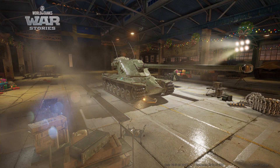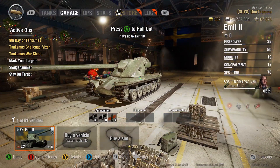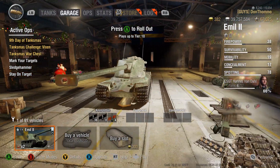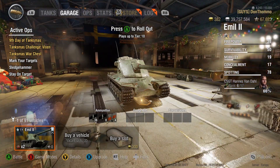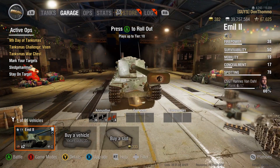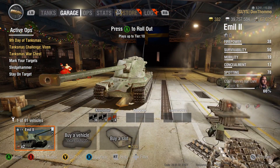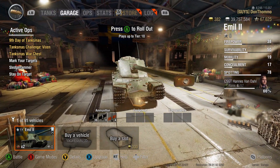Hey everybody, welcome back to Road to Tier 10 Swedish Heavy Tanks. We are on to the Emil 2 - as you saw last time, we unlocked that. We've got this thing now, totally stock, we haven't done anything, haven't put any free XP on it, haven't even put equipment on it yet. We've got the crew on it who need grinding up to 100%. I don't have any Swedish premium tanks, so we're going to have to grind it with a 75% crew for a while.